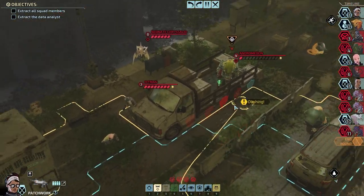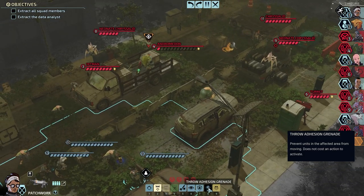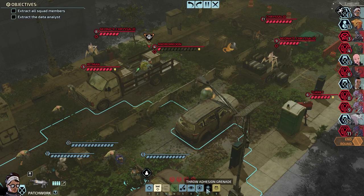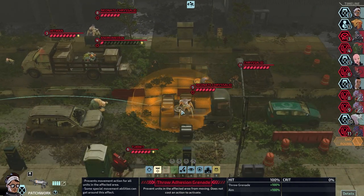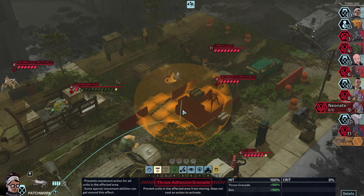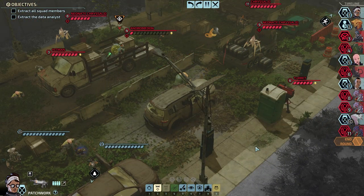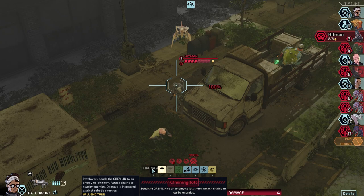Patrick can throw the Adhesion Grenade, and I think we should. Then we can get Chaining Jolt on the Andromedon. I'm wondering if this is going to stop the Chrysalids from moving in just the area I use it — is it like glue on the floor, or does it coat things where it explodes? I'll science this. Using Chaining Jolt will end the turn, so not as good.